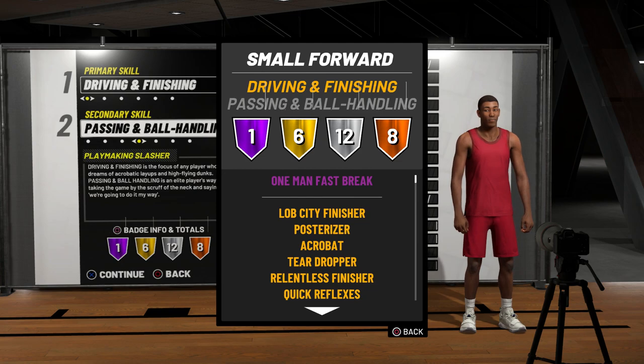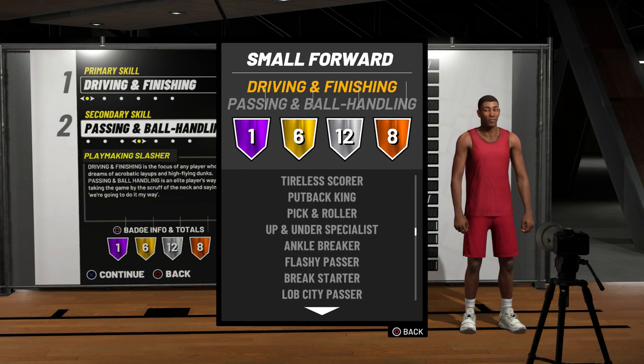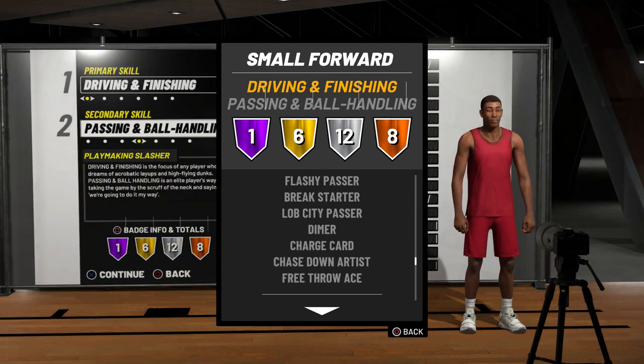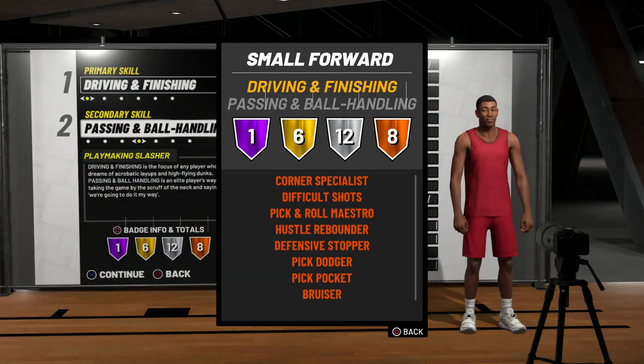If you check out the badges, there's Hall of Fame one-man fast break, which is basically Giannis in a nutshell, and then you also have Gold Lob City Finisher, Posterizer, Acrobat, Teardropper, Relentless Finisher, and Quick Reflexes. There are also a ton of silver badges — things like Ankle Breaker, which is honestly pretty good for a 6'10 player. You also get Chase Down Artist, Dimer, and Bronze Corner Specialist, so this build won't be the greatest shooting build but Bronze Corner Specialist can help a lot when you're shooting from the corner.